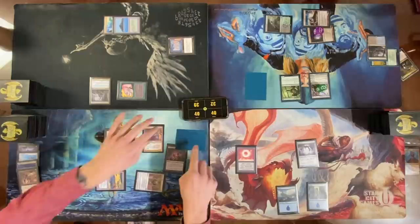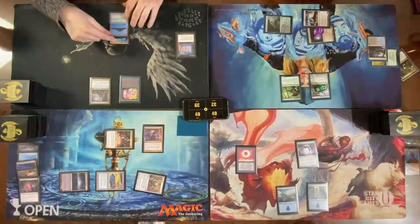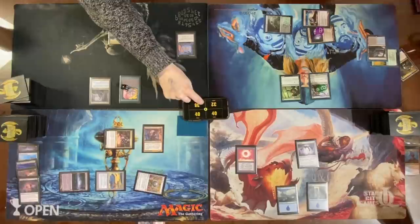Targeting Gitrog Monster — I will find this card, put it face down. That's it, that's all I got. Pass my turn. I realized I made a mistake — I didn't take one life for Mana Confluence last turn. Okay, take it — I apologize.